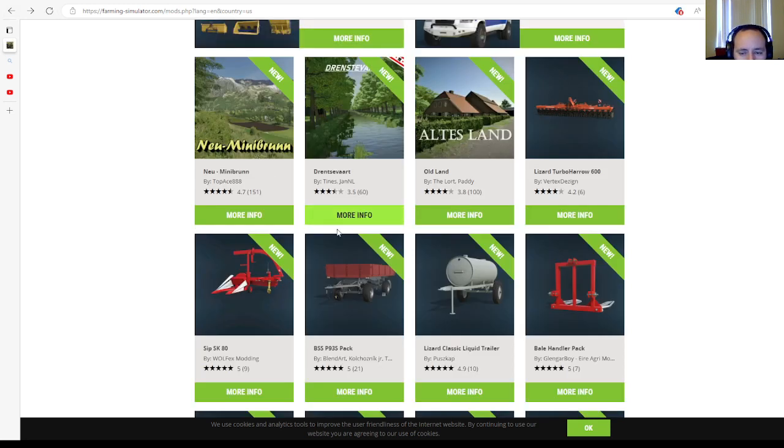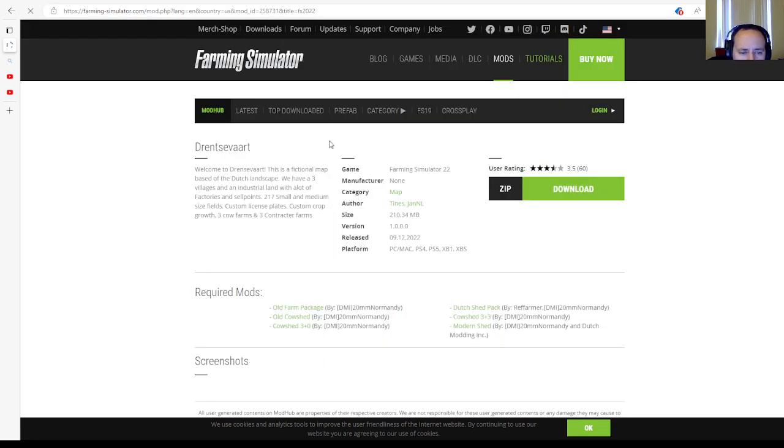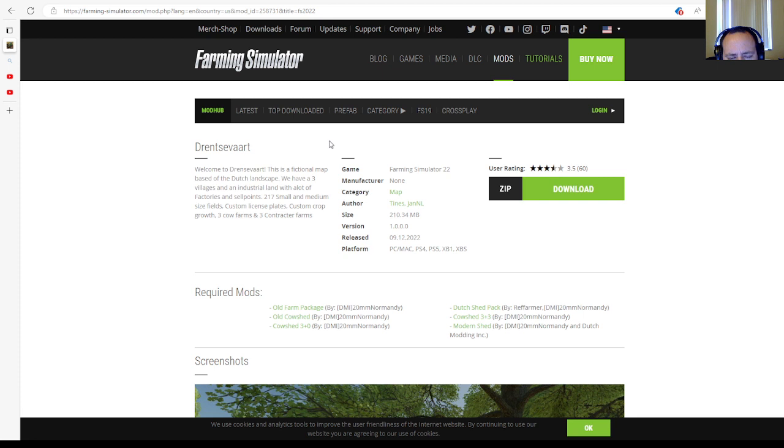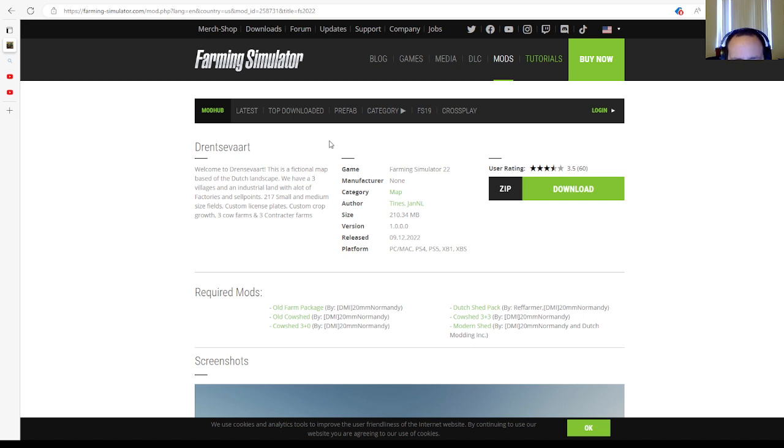Next we have the new map called Drensvart by Tims and Jan. This is 3.5 stars with 60 user ratings. Welcome to Drensvart — a fictional map based on a Dutch landscape. There are three villages, industrial land with a lot of factories and sell plants, 217 small and medium-sized fields, custom license plates, custom crop growth, three cow farms, and three contractor firms. Category: map. File size: 210.34 megabytes. Version 1.0.0.0. Released 9th of December 2022, available for PC, Mac, PlayStation 4, PlayStation 5, Xbox One, and Xbox Series S.